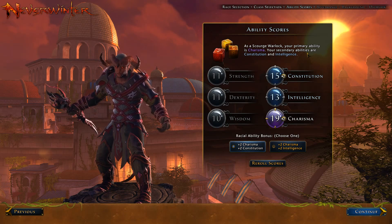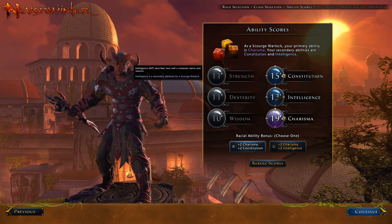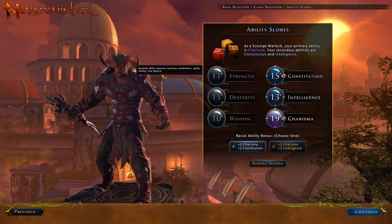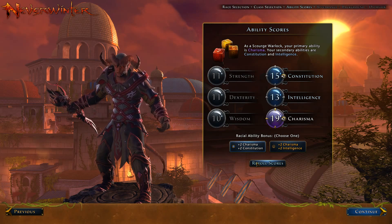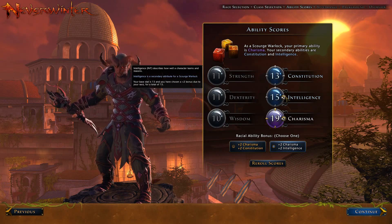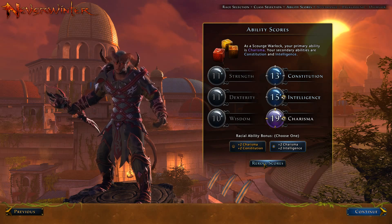Your primary ability is Charisma. Your secondary ability is Constitution or Intelligence. We've got a high Charisma. With this setup — oh, okay — I do like this really high 19 score. Your base stat is 17, but you've chosen a plus two, which gives you a total of 19. You know what, we're going to go with Intelligence. I'm not going to reroll. We'll leave it as it is.